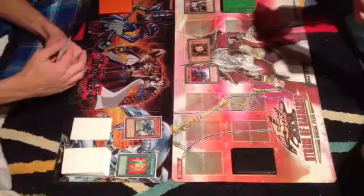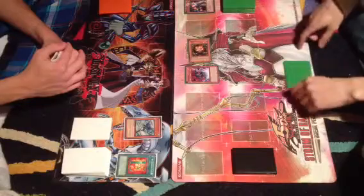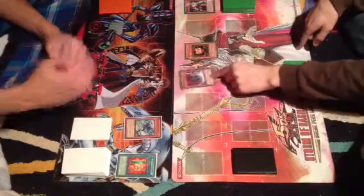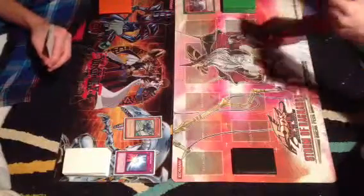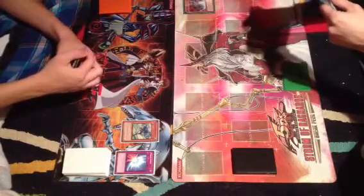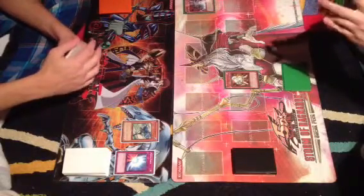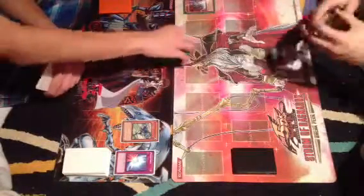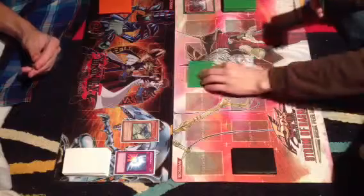Draw. Switching Sangin to attack mode. Trigodia attacks for 24. Defend — Mirrorforce! Kaboom. Sangin's effect — Ryko to my hand. Set. Your go.